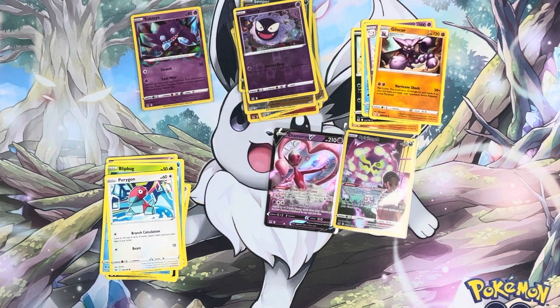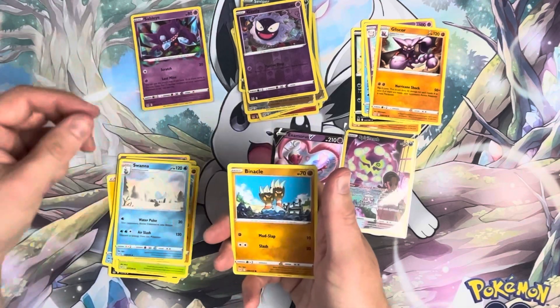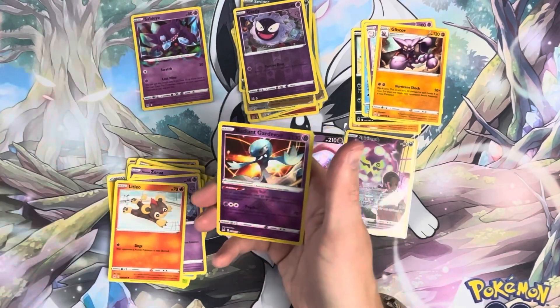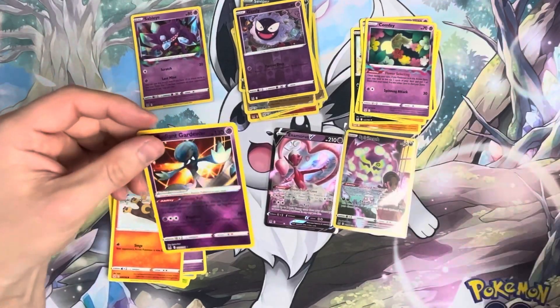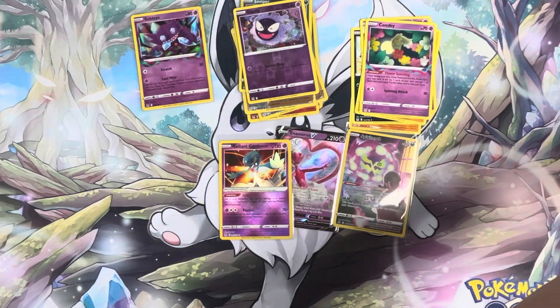This is the last pack from the Elite Trainer Box, but we've got some more packs so don't worry. Got Grass Energy, Nuzleaf, Hariyama, Swanna, Binacle, Hisuian Zoroark, Ducklett, Gastly, Lilio. Wow — got a Radiant Gardevoir! That's cool, didn't even know they were in the set. And got Comfort. So that's a really nice card. That's the Elite Trainer Box complete — eight packs.